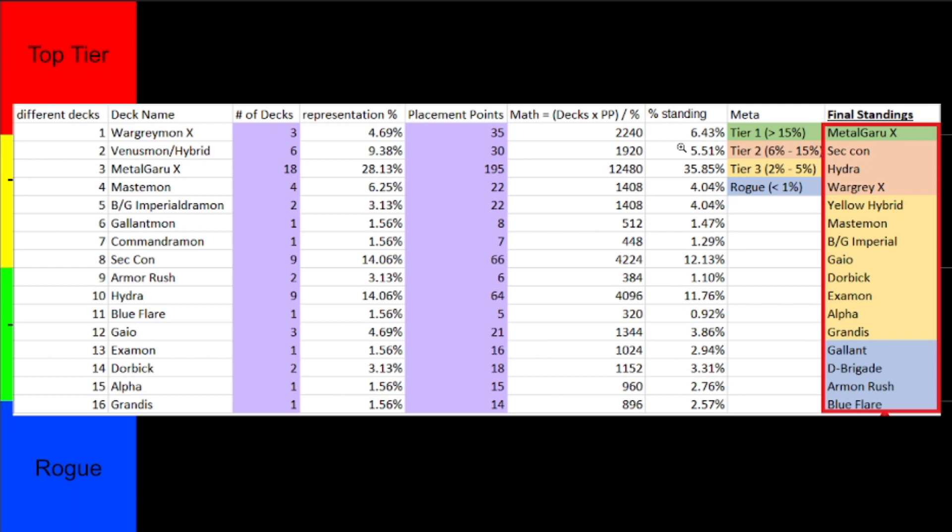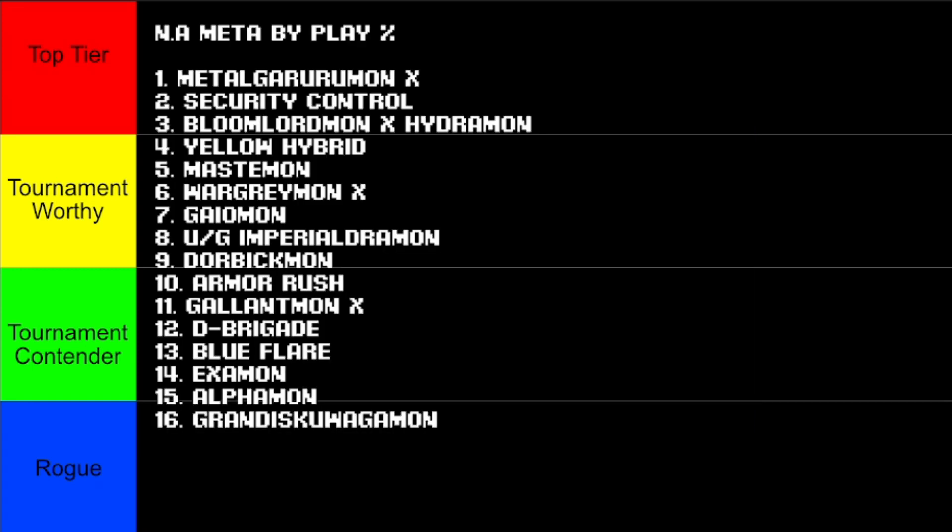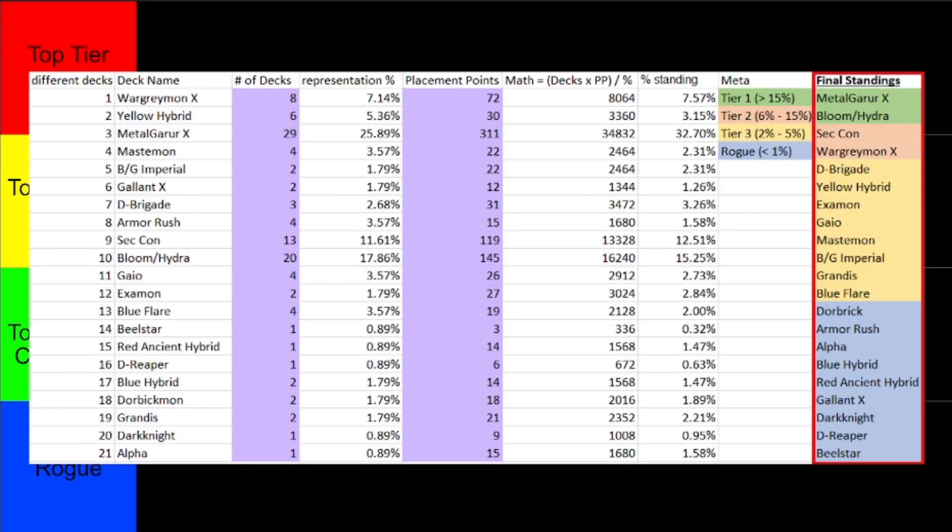This is limited to North American exclusive data. On top of that, we have the meta development — between all the different events, this shows how the meta developed as a whole, and we could see a consolidation towards the top four decks. Everything else seemed to struggle. If you're just looking at sheer raw play percentage, this is the breakdown for the English meta. If we broaden the data set, we get a bigger picture by pulling data from outside North America, including Latin America, Oceania, and Europe.